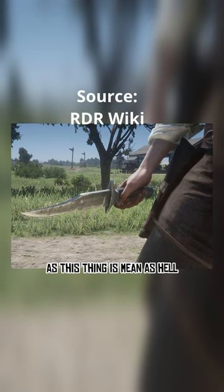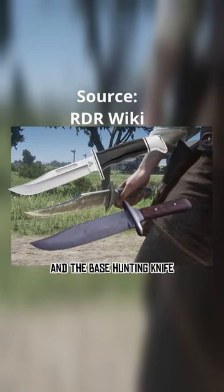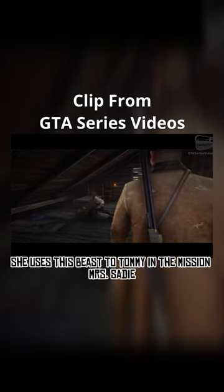Her knife is also important as this thing is mean as hell. It looks like a cross between a buck knife and the base hunting knife. She uses this beast to gut Tommy in the mission Mrs. Sadie Adler Widow.